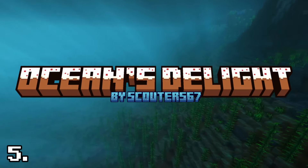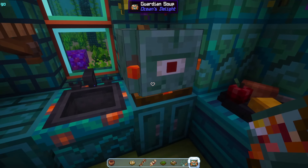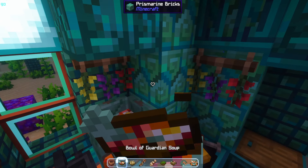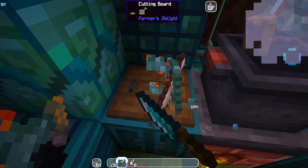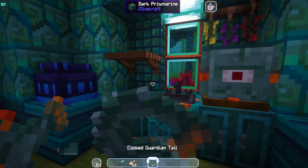Ocean's Delight by Scouter567. This mod is for all the cooks and food lovers out there. Ocean's Delight is an add-on for the mod Farmer's Delight, based around adding ocean-themed culinary delights. You can prepare a myriad of delicious meals and snacks, all made with creatures and plants found in the ocean.